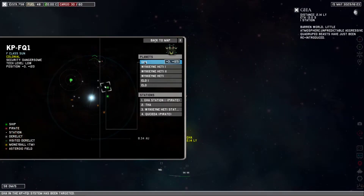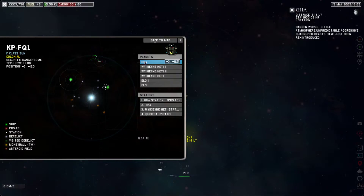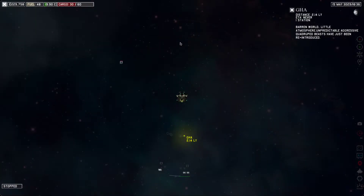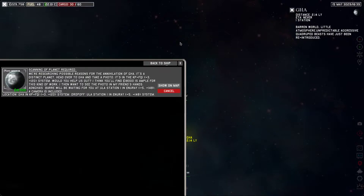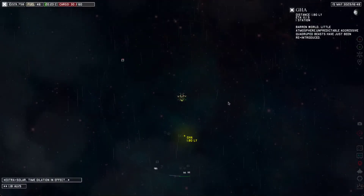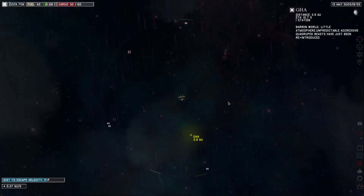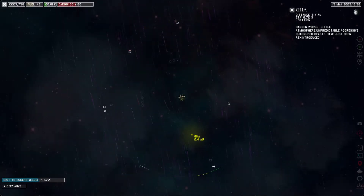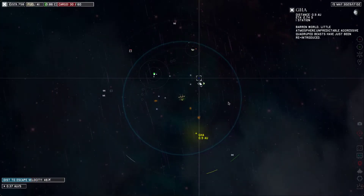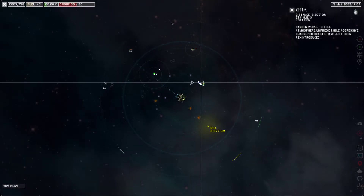EPF Q1 — that's what I want. Little atmosphere — unpredictable aggressive quadruped beasts have just been reintroduced. Why would you reintroduce unpredictable, aggressive... doesn't make any damn sense. So we're taking a picture — what my mission is? Scanning a planet required. Are we going to take a photo? Damn skippy. We have no photos right now, okay good. 2.14 light years — let's jump. Our fuel is actually looking really good. I want to dip towards the star. Are there any stations? Looks like there's a couple of derelicts, a couple of mining areas — there might be a station.